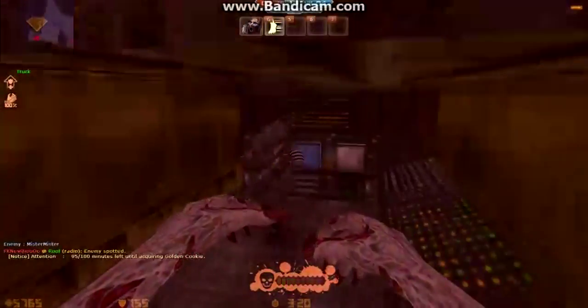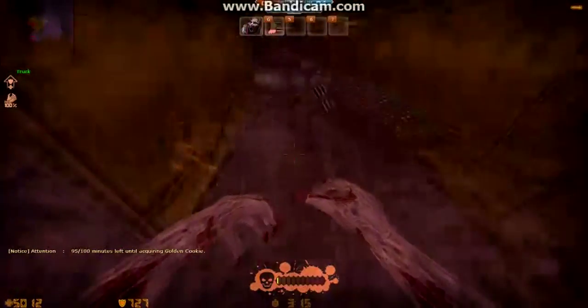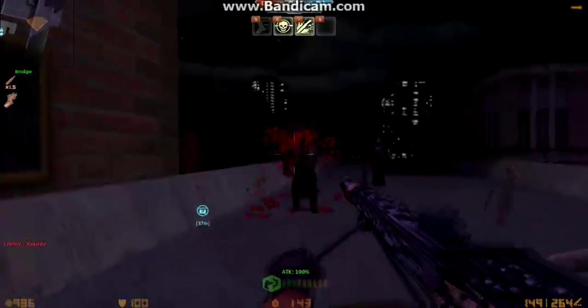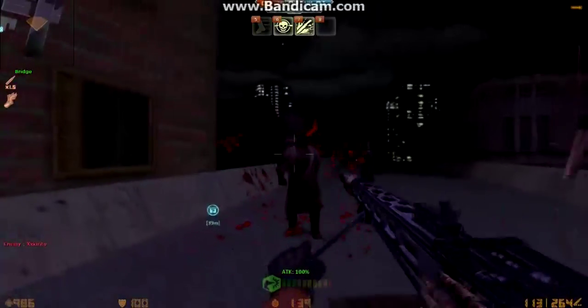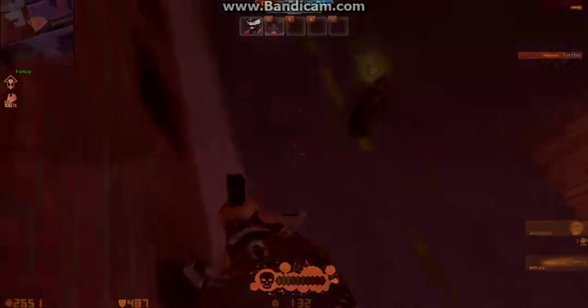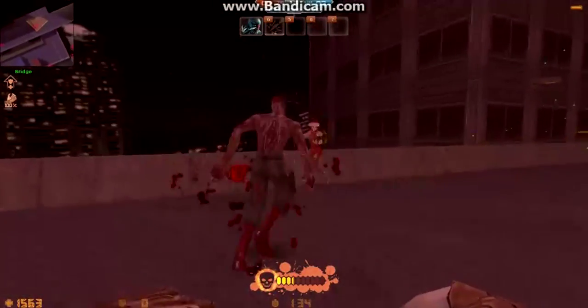The next thing I want to tell you guys: watch out for zombie tricks. Zombies can do a lot of style tricks, especially from Spammer. If Spammer does tricks and you're not watching out, you can get caught off guard. Watch out for all zombies around you and make sure they won't trick you.